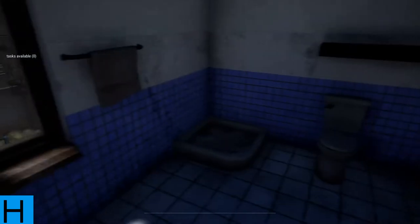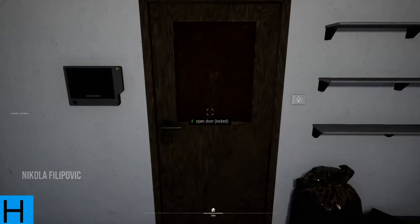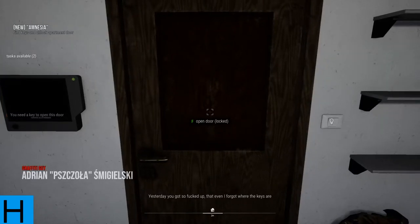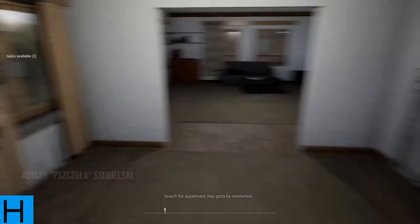Let's have a look in here — bathroom. General bathroom, shower with natural... no shower head, so that's going to be a bit weird. We've got to go see Eddie at the moment, so I'm guessing let's go through the front door. 'Booze and weed, the ancient enemies of short-term memory — yesterday you got so fucked up that even I forgot where the keys are.' Search the apartment. They've gotta be here somewhere.